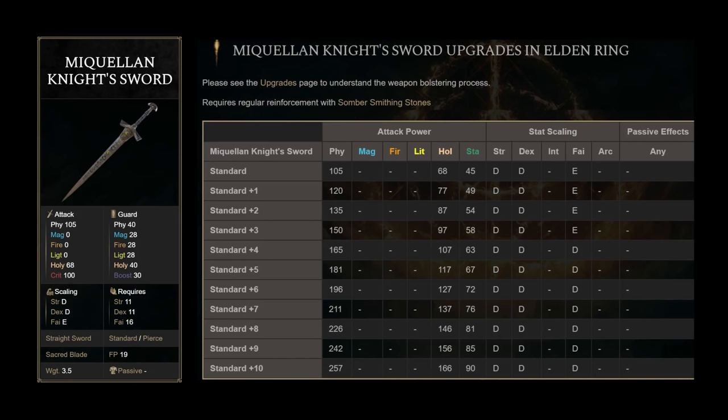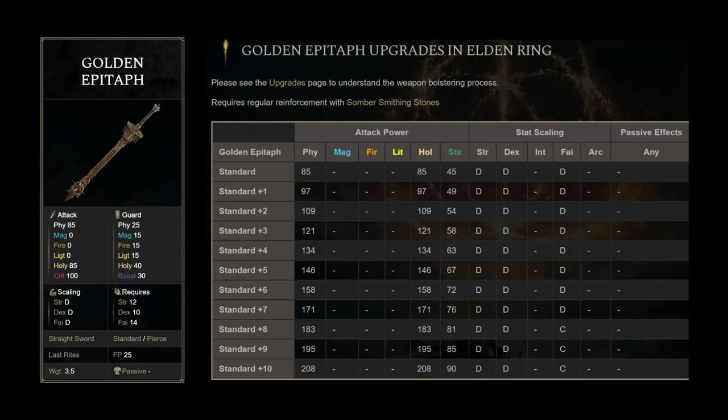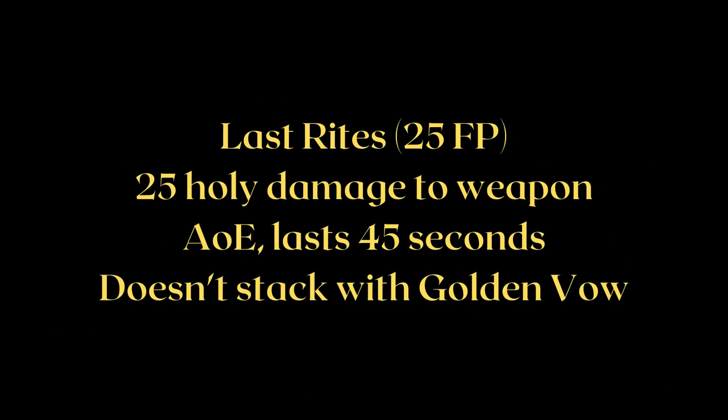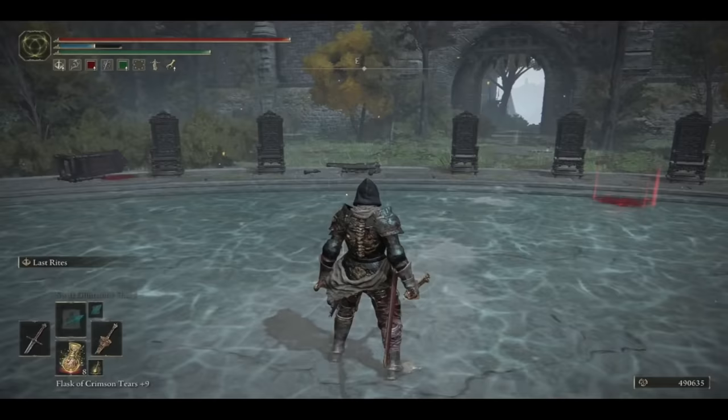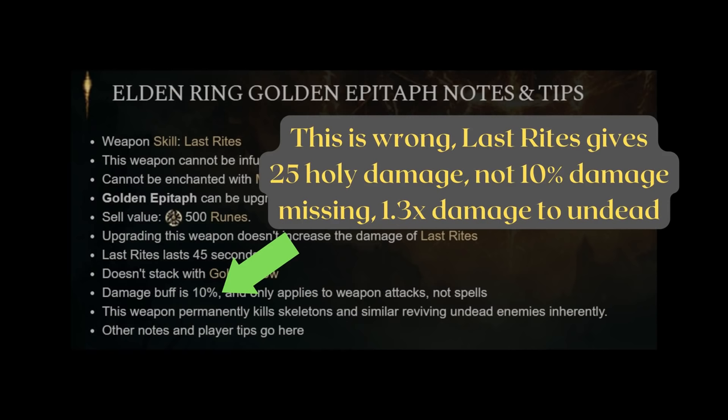Sacred Blade is yet another non-unique Ash of War that scales to your holy damage. The broadsword has a higher attack rating while investing only 2 faith. While the Golden Epitaph also fails the broadsword test, it does have a unique weapon art, Last Rites. Last Rites does an AoE buff that also applies to your allies — it gives 25 holy damage and allows you to permanently kill skeletons. Additionally, the Golden Epitaph without the buff permanently kills annoying skeletons already, and it deals 1.3 times damage to undead enemies — information not currently in the wiki.